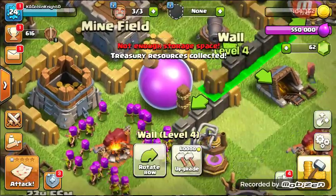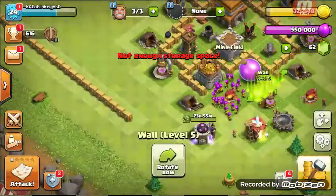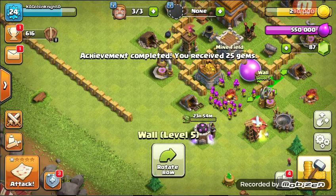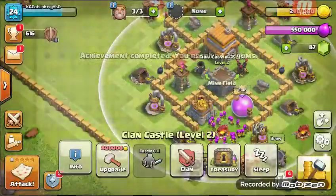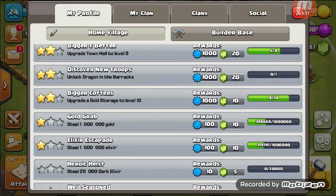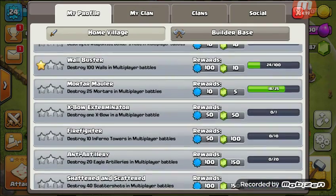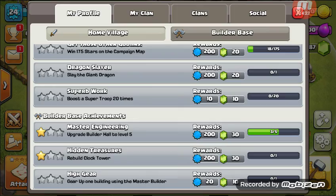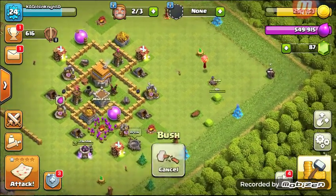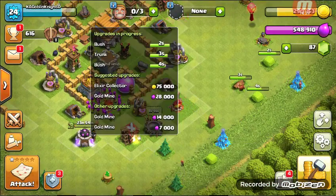Let's dip back into here — I've got an achievement! Clan war wealth. It used to say 'collect it from the treasury' — they changed small things in the town hall 14 update. Just taking a peek through here. Look at that, we've got all the walls upgraded! Upgrade, upgrade, upgrade — I can't upgrade you, you, or you. So all the barracks are done, all the army camps are done.